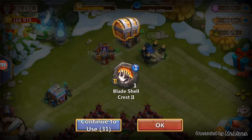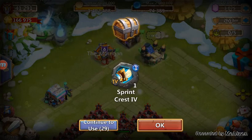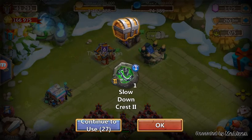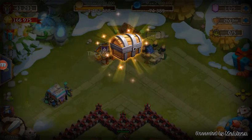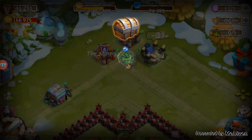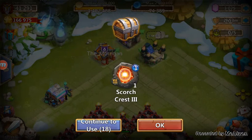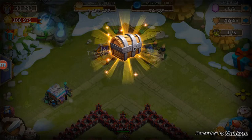There we go: Spring, Scorch, Bladeshell. Slow Down. And Flame Guard — where's the Flame Guards? Usually I get tons of Flame Guards. If I can get lots of Slow Downs, I like Slow Downs.